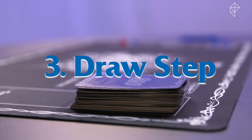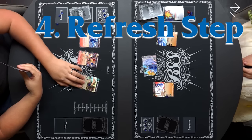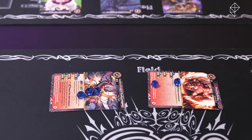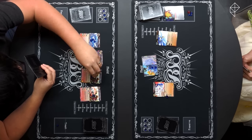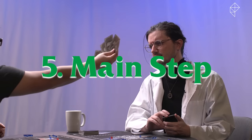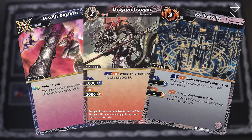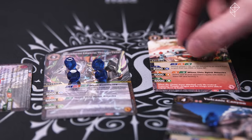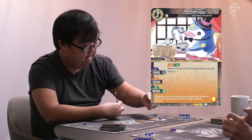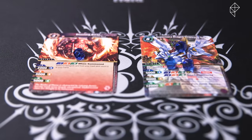Step three is the draw step, where you draw a card from your deck. Step four is the refresh step — this is when you'll move any cores from your trash back into your reserve and refresh all of your exhausted spirits on the field so you can use them again. Step five is the main step, and it's where the real action begins. This is when you can summon spirits, nexus, and magic cards from your hand, which you'll pay for in cores by moving them from your reserve or other cards on the field. If you summon a spirit, you'll also need at least one more core, which is placed directly on the card and represents the spirit's level.